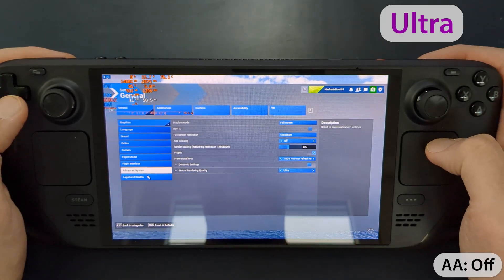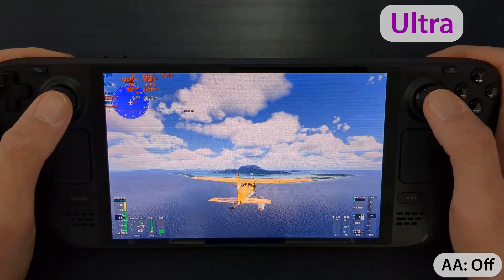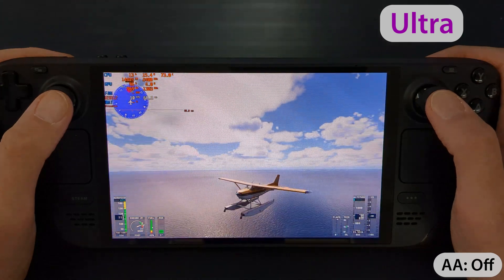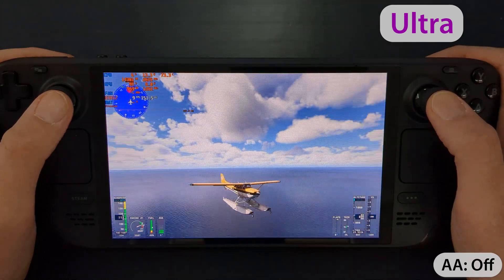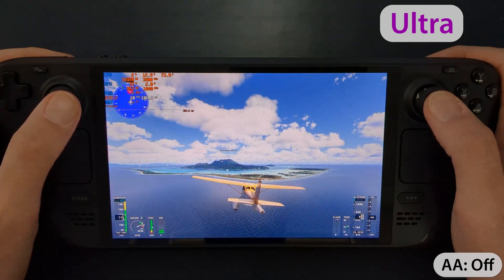For the sake of completeness, we're also testing the ultra preset. As expected, it's more of a slideshow with less than 10 fps. What surprised me, though, is that the Steam Deck didn't crash immediately when I selected this setting.